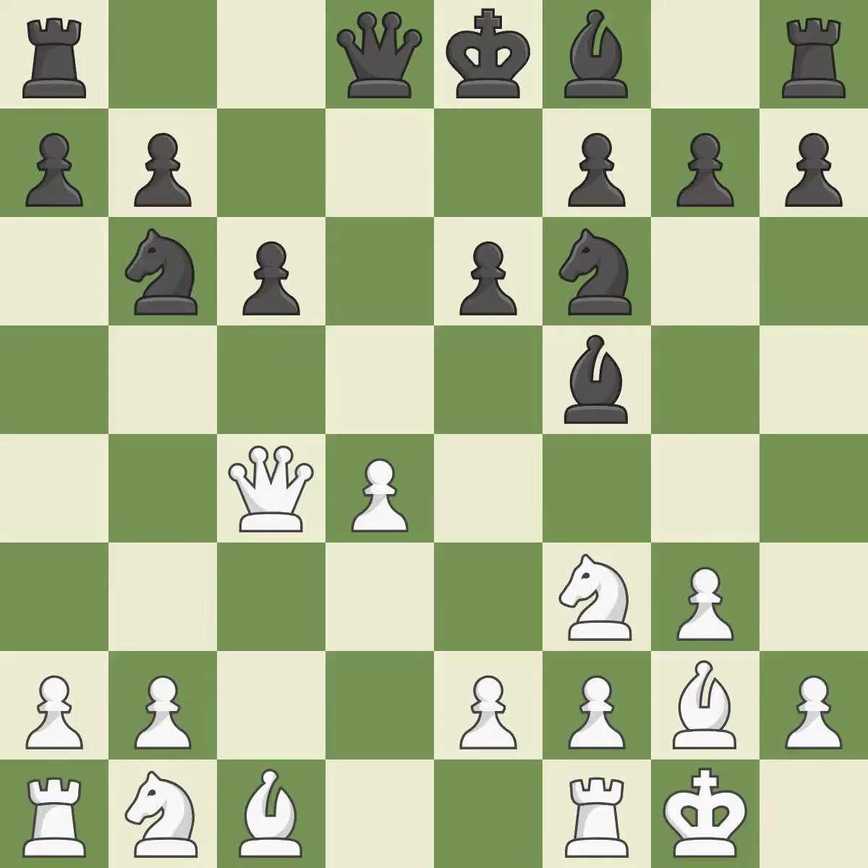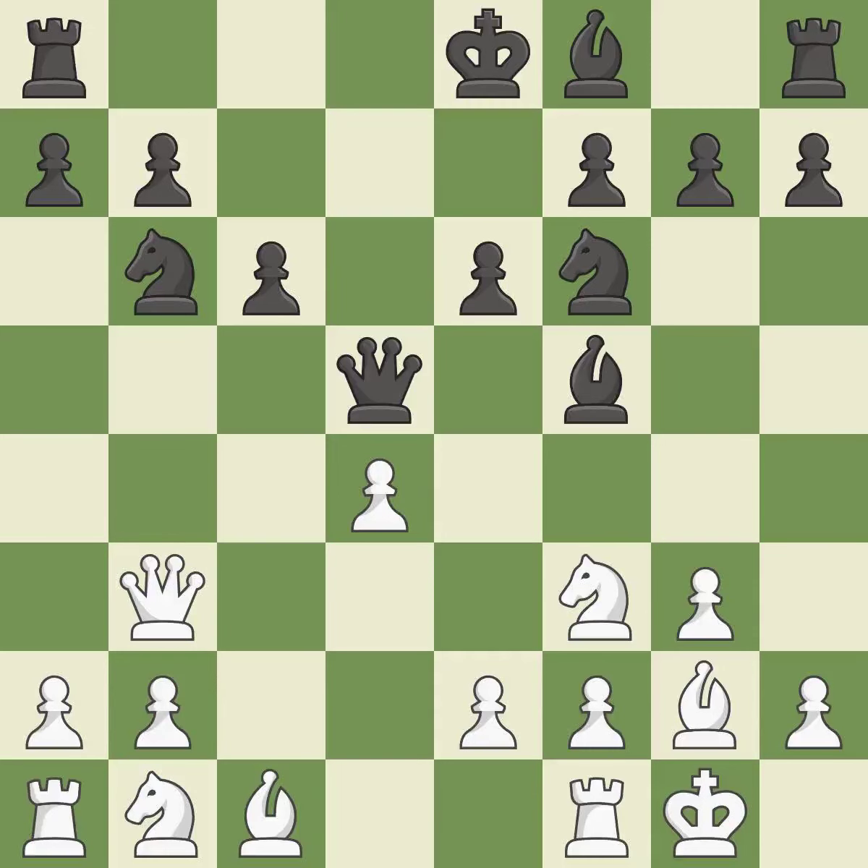This attacks a queen, winning a tempo when it moves away — it is excellent. This moves the queen to safety; it is best. This suggests exchanging items of equivalent value. This develops a knight from its starting square, activating it — quite good. This exchange is fair and quite good.